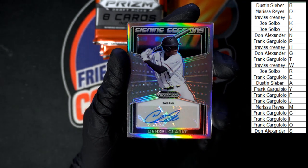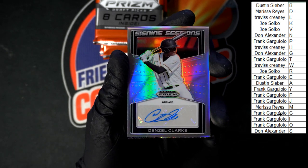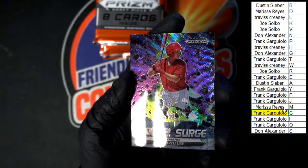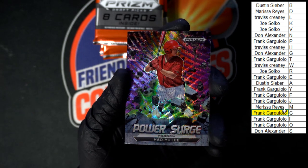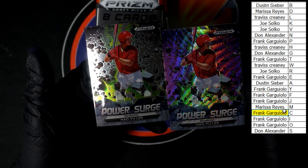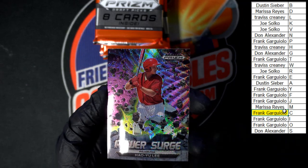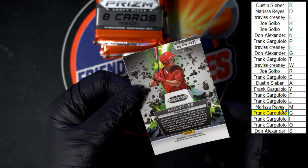Right behind that we got some auto — signing sessions, Denzel Clark, going to last name letter C — this one going to Frank G. Behind that, Power Surge — pretty sharp looking with the purple and the green on that. Very nice, last name letter L on this one, going to Travis C. That looks killer — very nice. Behind that there's a regular Power Surge as well. Looking for a number, not seeing numbers on it — just two different versions.